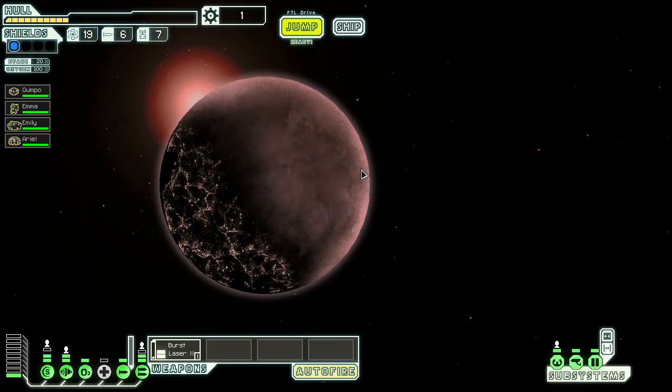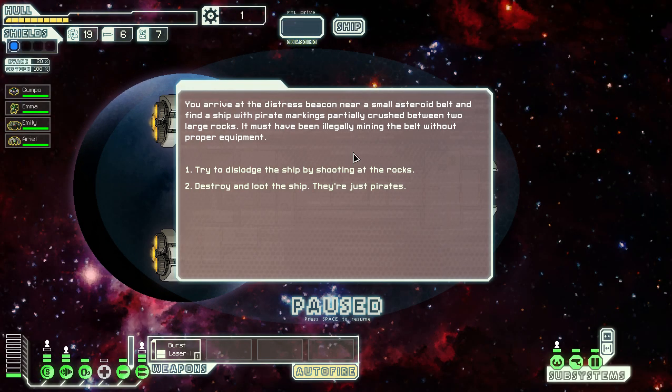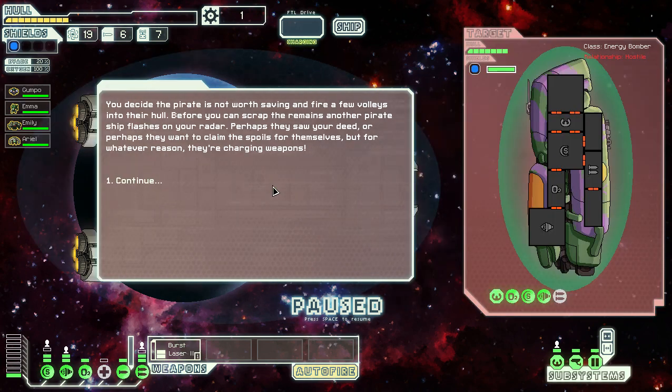We go to a distress call. We arrive at a distress beacon near a small asteroid belt and find a ship with pirate markings partially crushed between two large rocks — it must have been illegally mining without proper equipment. I can try to dislodge it or destroy and loot it. I decide to destroy it for free scrap. But before we can scrap the remains, another pirate ship appears on radar and charges weapons.